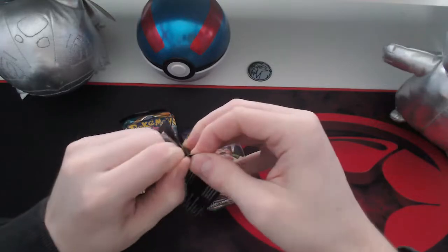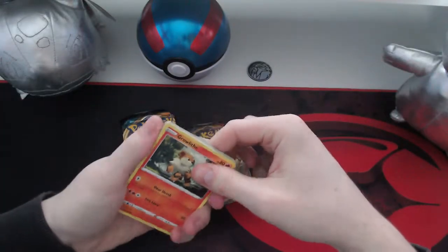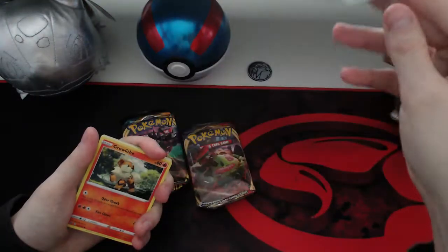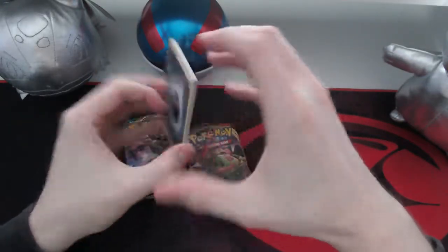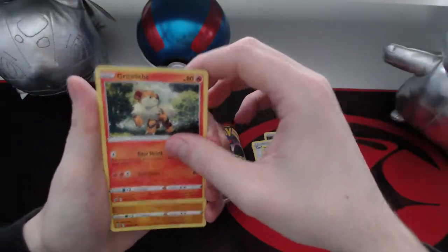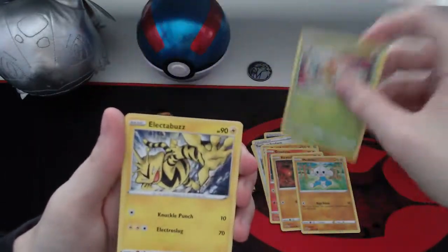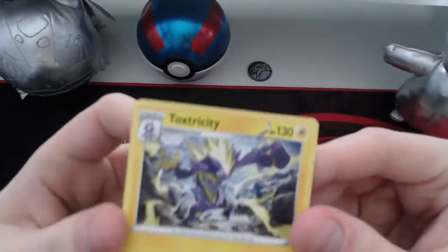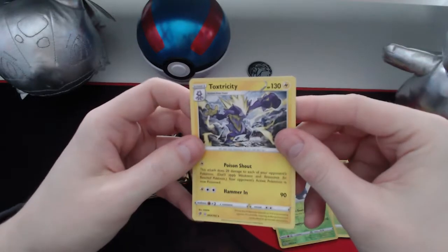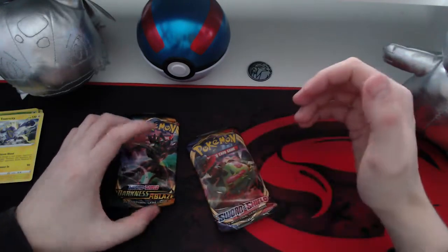I'll start off with the Rebel Clash. I believe the card trick is the same on all these — should be four cards on the back. Code card, one two three four. Starting off with energy, Bucket Stadium, Coalossal, Growlithe, Rolycoly, a Meditite, a Grubbin, a reverse holo Heracross, and the normal rare Toxtricity.